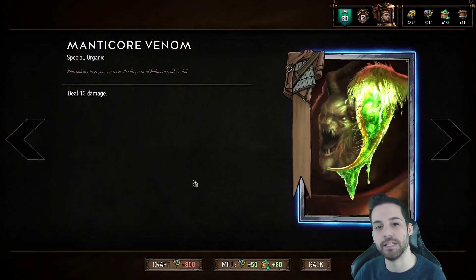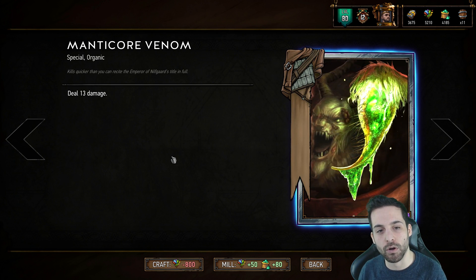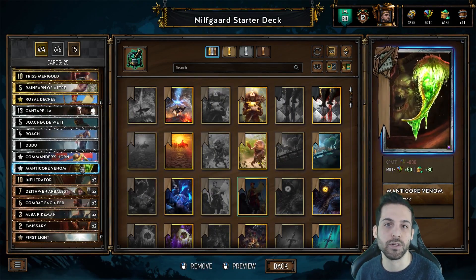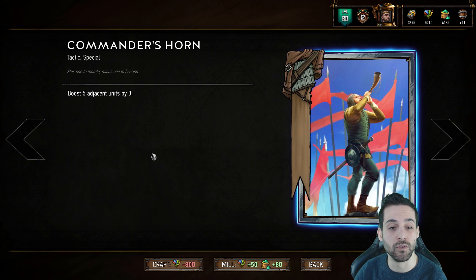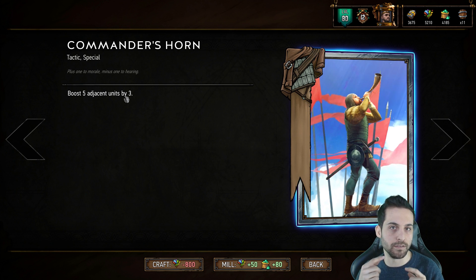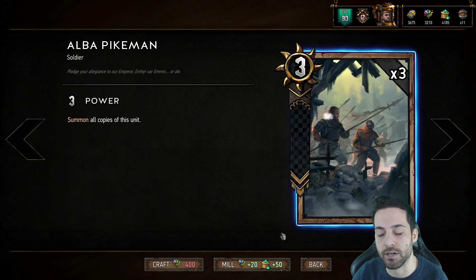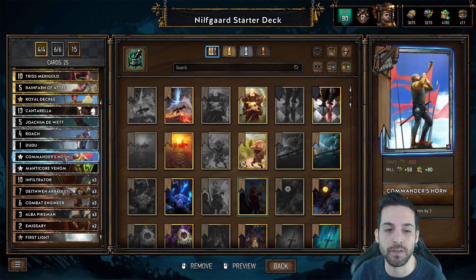Let's go on to the silver cards. I'm going to start with Manticore Venom, which is very straightforward — it deals 13 damage. It can give you straight-up 13-point value or be used to eliminate a resilient unit that could be problematic. Commander's Horn will represent 15 points if it gets full value, as you can boost five adjacent units by three. The reason it has good synergy with Alba Pikeman is because the Alba Pikeman fills up one row with three units as it's played, making it easy to set up that row to Commander's Horn for full value.